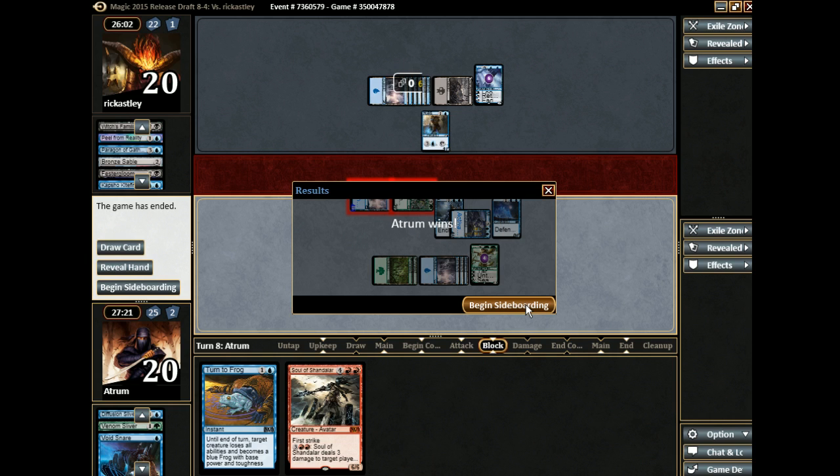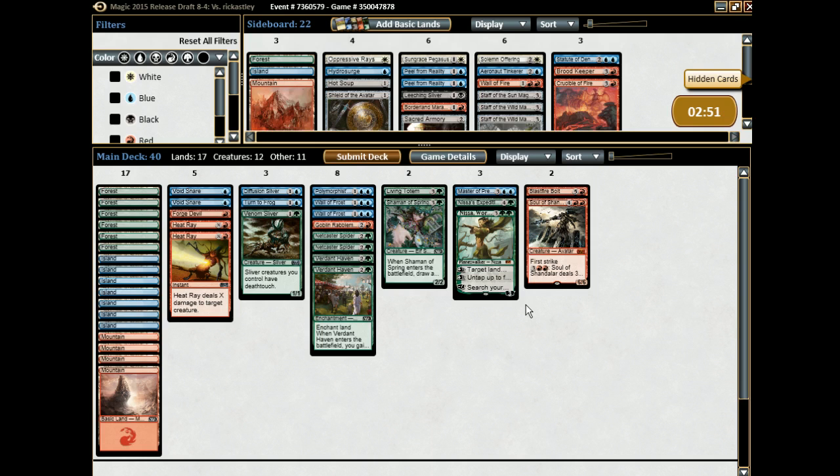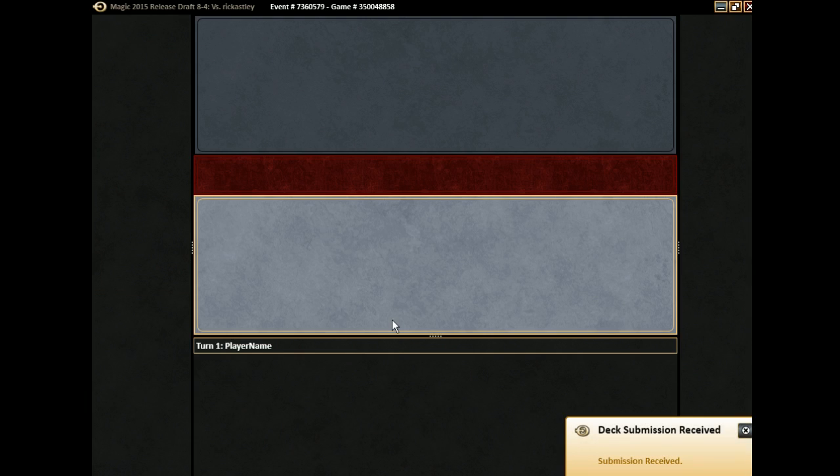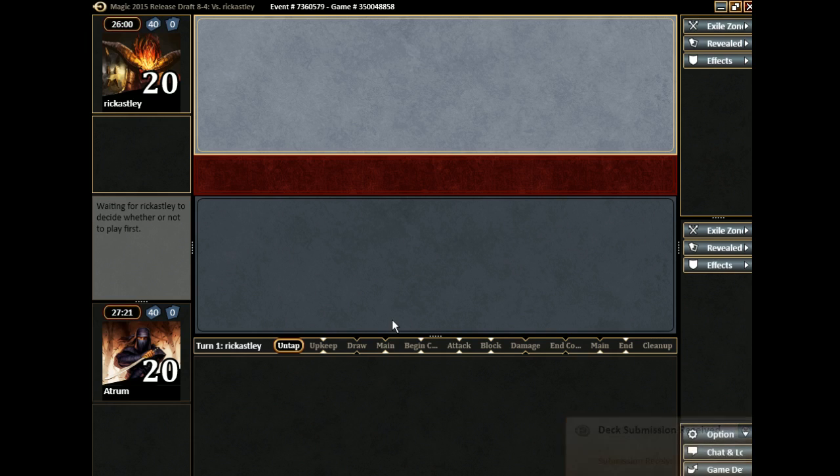He didn't see any of my red mana either. But I do have the two Verdant Havens and Nissa's Expedition. Red is technically my splash color, so that's fine.